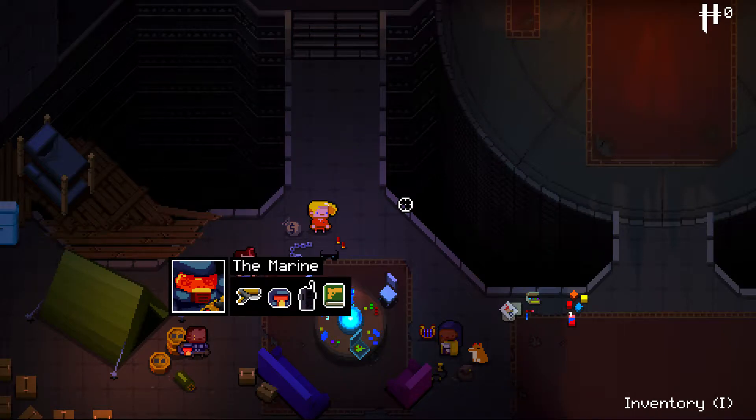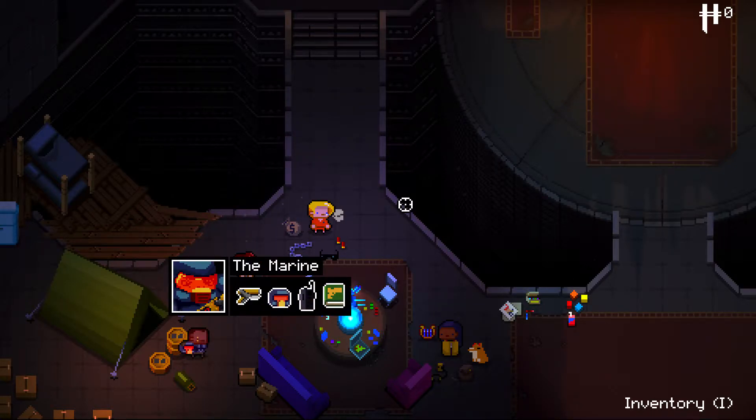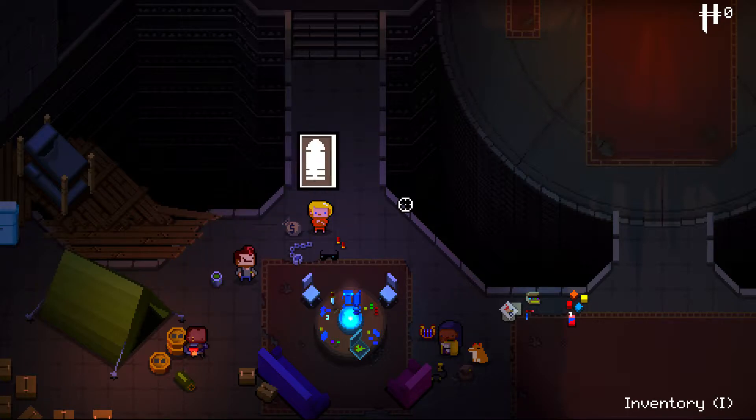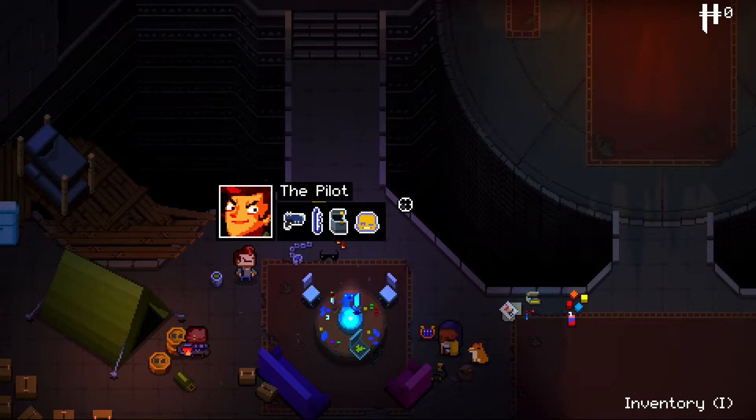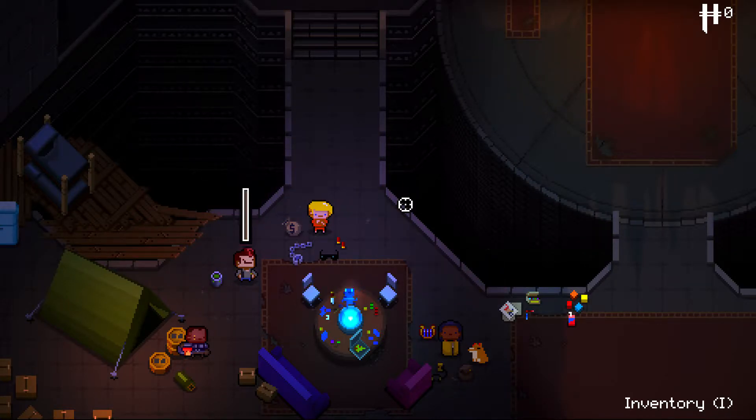Hello everyone, today we are doing another single run of Enter the Gungeon. In the last run, it was an embarrassing single run — we used the Marine and I showed you the secret of the Keep of the Lead Lord. But we got wrecked by the Trigger Twins again. The main reason is we kept the key to open the secret room entrance, and then instead of opening the chest with the key, we shot it instead, got unlucky, got nothing. So we faced the boss with just our ordinary gun and we sucked.